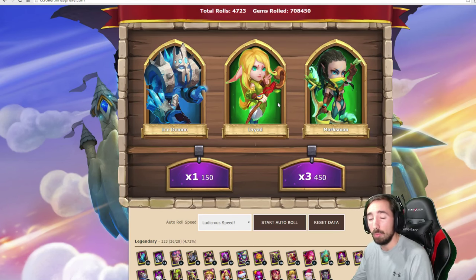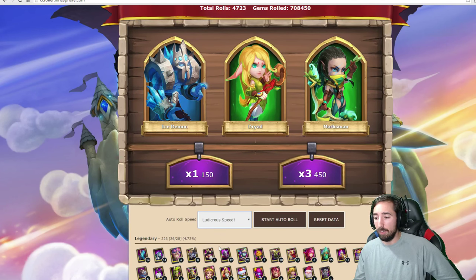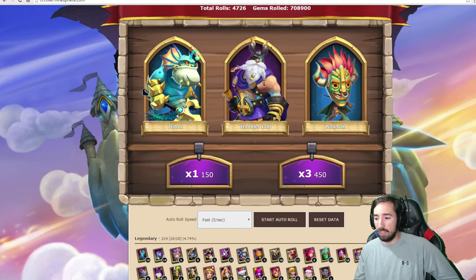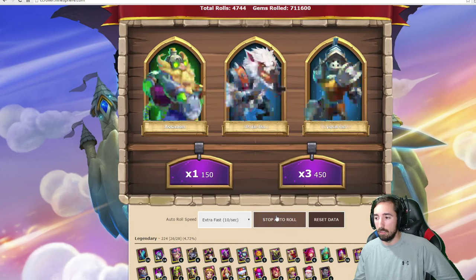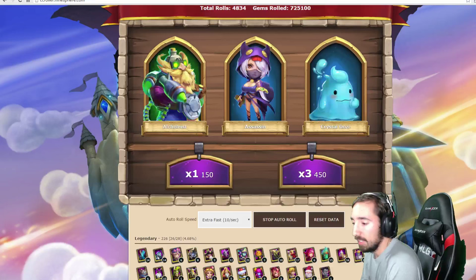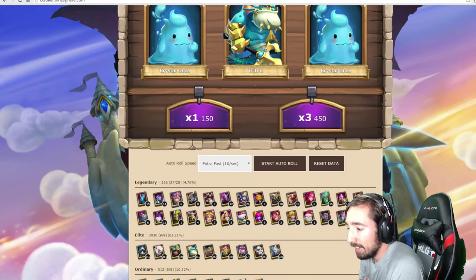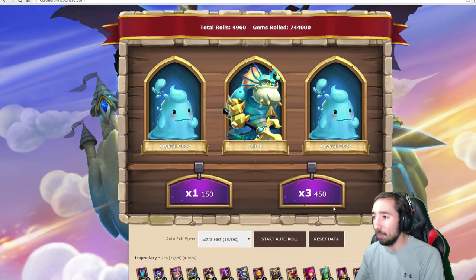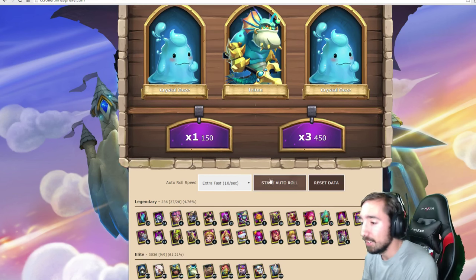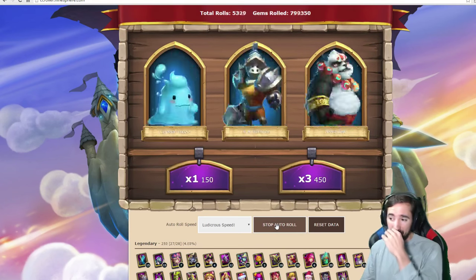That is 700,000 gems — we are making our way to one million gems. Let's do a fast roll — that's actually extra fast. Let's see if we get a skull knight here we go — oh my god, we got it! We got a skull knight! It only took 744,000 gems to get a freaking skull knight. Like, what the heck — that is ridiculous! We're gonna speed this up to ludicrous and finish this video off at a million gems. Let's see what we can get, guys.